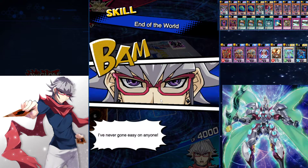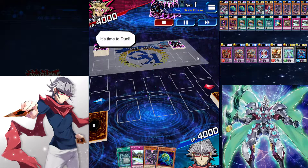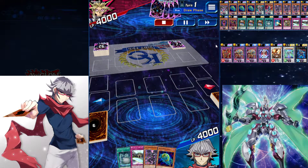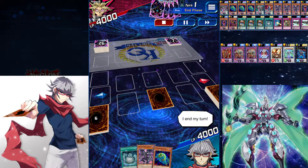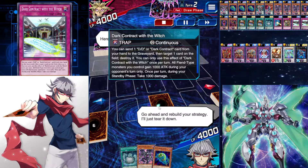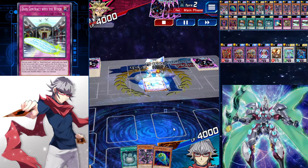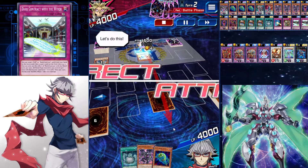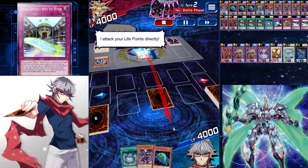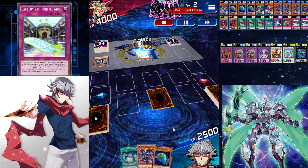Here we have another duel. End of the World can be swapped for anything honestly, it's just a skill. I find DDs to be very — you can play them so many different ways. The reason why I'm just setting a Trap Card here is because I don't want to go all-in. This is a really good turn two deck. I don't think he can kill me — with Dark Contract I can ditch a Swirl Slime and pop whatever he plays. So I feel pretty safe with that.